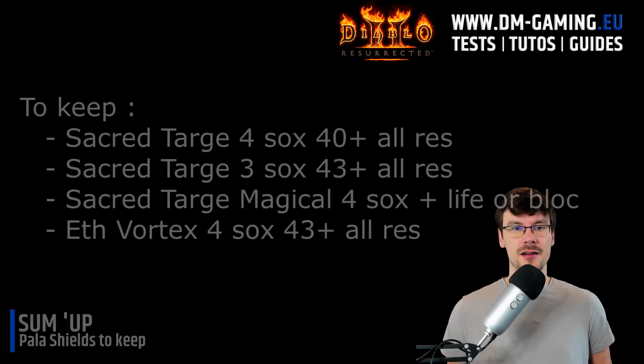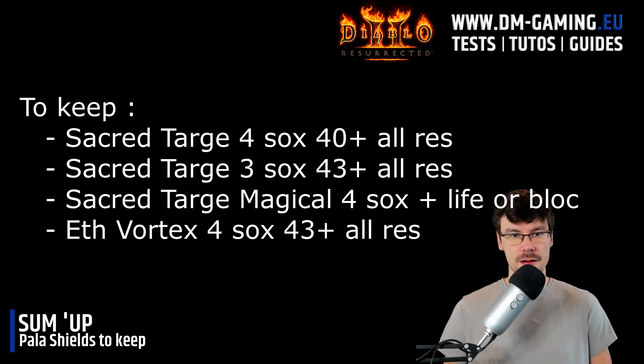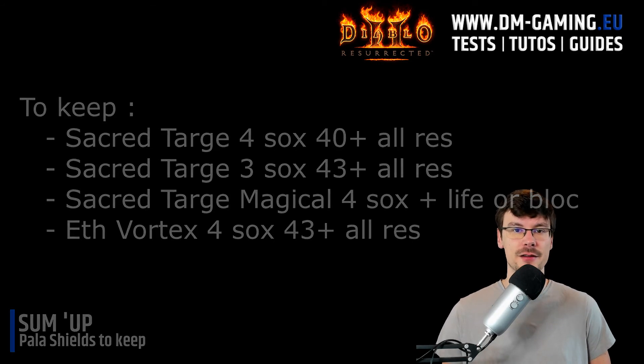For new players, here is what to look for. There are four types of shields to target. First: a Sacred Targe with 40 all resistance and four sockets. Second: a Sacred Targe with 43 all resistance and three sockets. Third: an ethereal Vortex Shield with four sockets and 43 all resistance. Don't forget you can use the Act 5 socket quest to add four sockets to your paladin shield base. The fourth option is a magical Sacred Targe with four sockets and affixes like life or chance to block — it's very powerful for Fist of Heaven paladins.